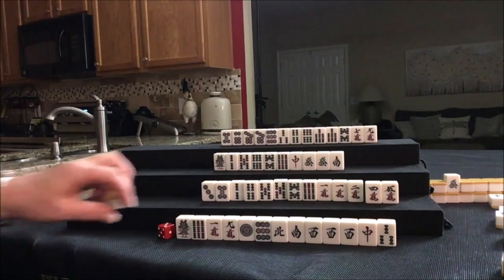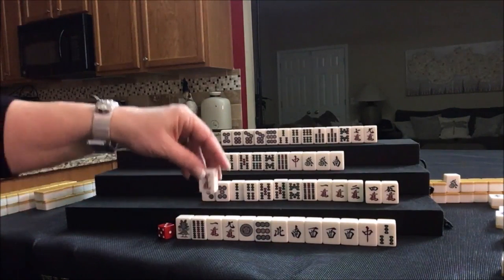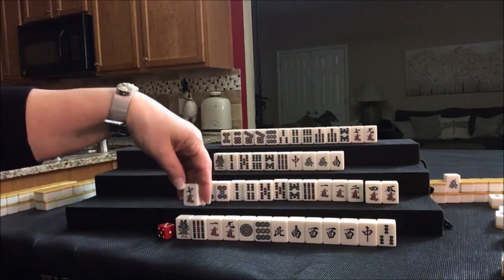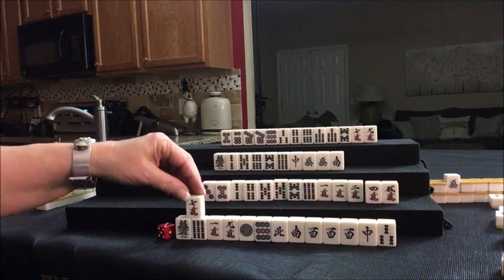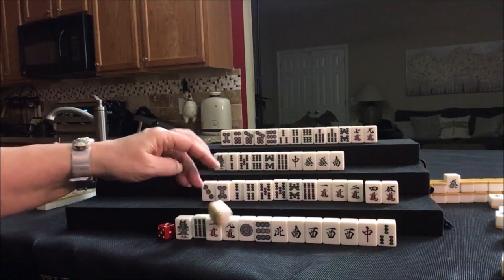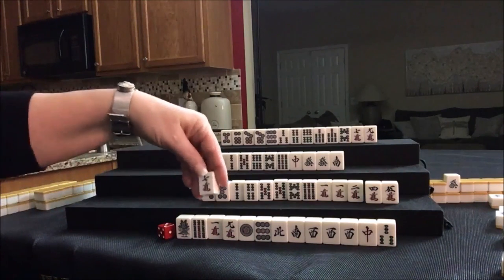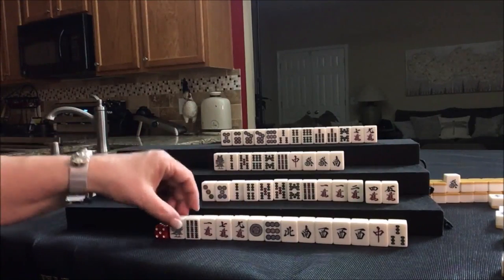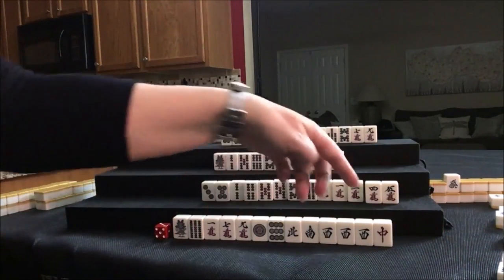Down here we draw 7-crack. I think we need to start thinking about going with a suit. We have a 3-BAM, and there's one 8-BAM in our discard pile, a 2-crack in our discard pile. The cracks are being discarded quite readily. Let's go ahead and discard the 3-BAM and hold cracks — see if we can do a plan B with cracks and honors.